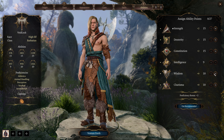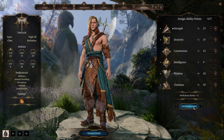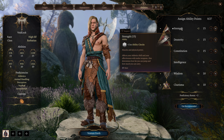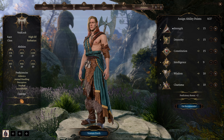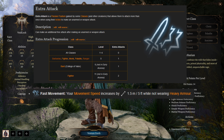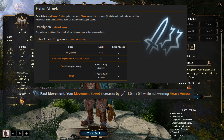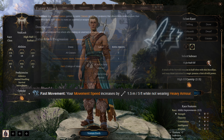At level 4, Barbarians will be able to choose between ability score improvements or a new feat — improve one ability score by two, or improve two ability scores by one. Ability scores cannot be raised higher than 20 using this feature. At level 5, Barbarians will gain an additional plus one to their proficiency bonuses, as well as the abilities Extra Attack and Fast Movement. Extra Attack allows them to attack more than once when using their action to make an unarmed or weapon attack. Fast Movement increases your movement speed by 1.5 meters while not wearing heavy armor.